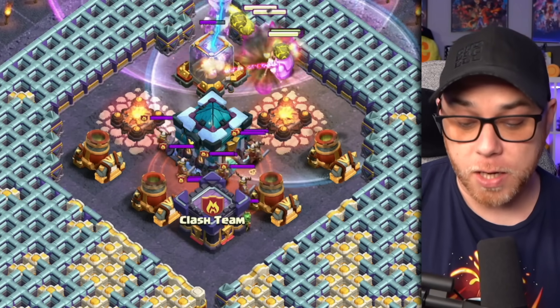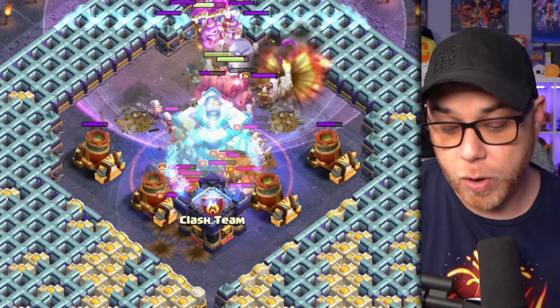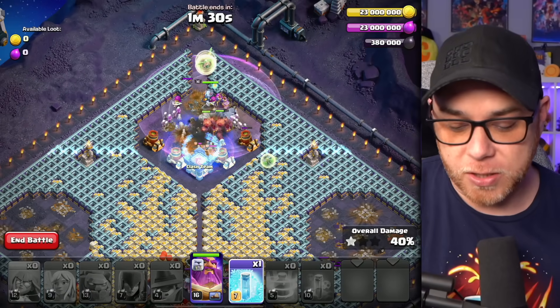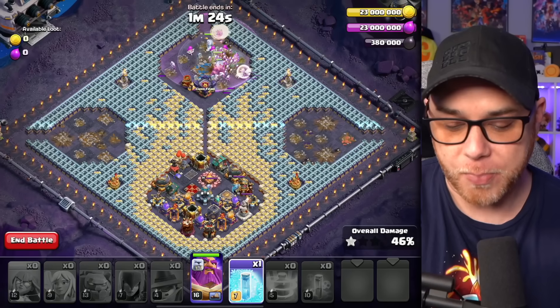Drop the Poison spell on the Town Hall Clan Castle location and go ahead and freeze this section. We're going to wait for that freeze to wear out and drop another freeze, basically trapping the troops in the poison, and then these troops will continue through this compartment, taking on the mortars and wrecking everything until we reach the bottom side of the base.